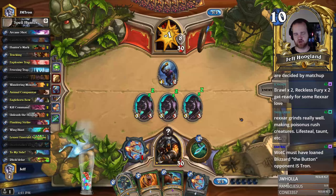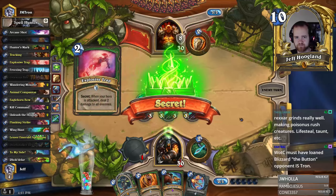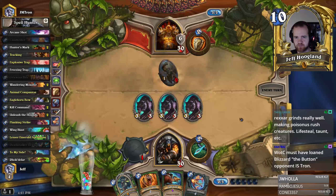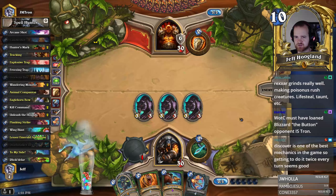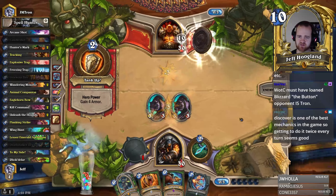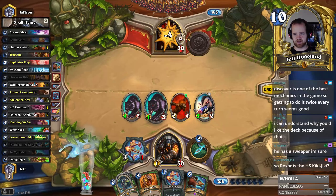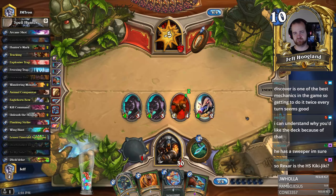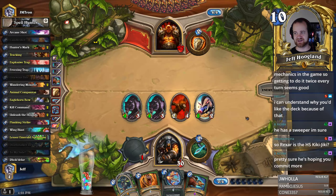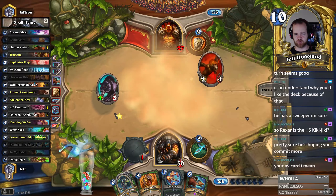I'll leave the last attack on this Candle Shot in case we draw Hunter's Mark and they have something large, but getting in a couple of chip shots is fine. I wonder if we'll see a Brawl or something that destroys their armor to kill my board. I really don't mind a sweeper here because I'm going to get To My Side as the follow-up. The fact that they didn't sweep means I just To My Side aggressively — another To My Side sounds excellent. Rexar is the heart — basically Kiki-Jiki.